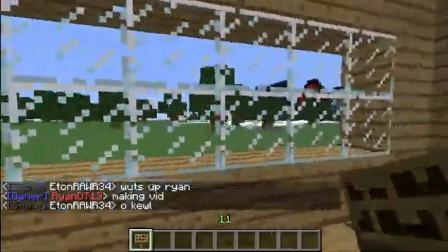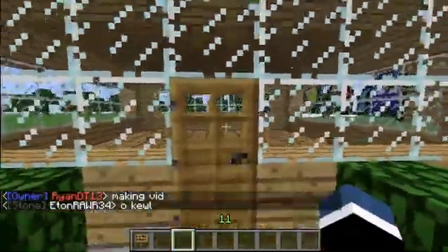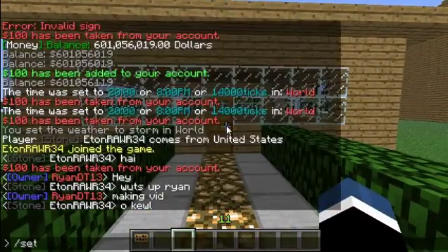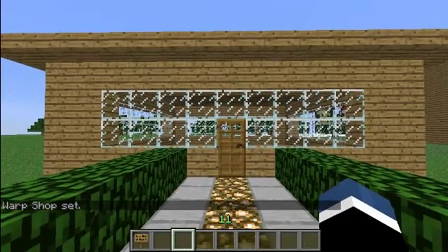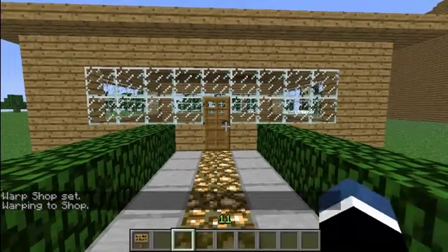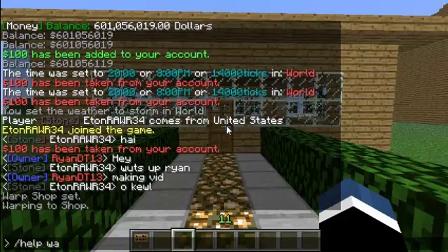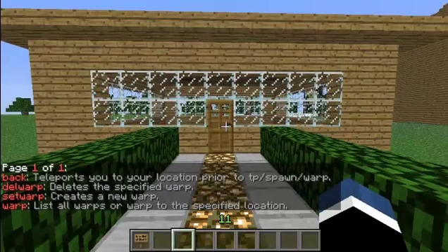Now we'll do the warps. So if I wanted to warp to the shop, I just go out here. You have to set a warp first, so you do slash set warp and then what you want to call it — I'll just put it as 'shop'. And then if you type in slash help warp it'll tell you how to delete a warp and how to use warp and stuff.